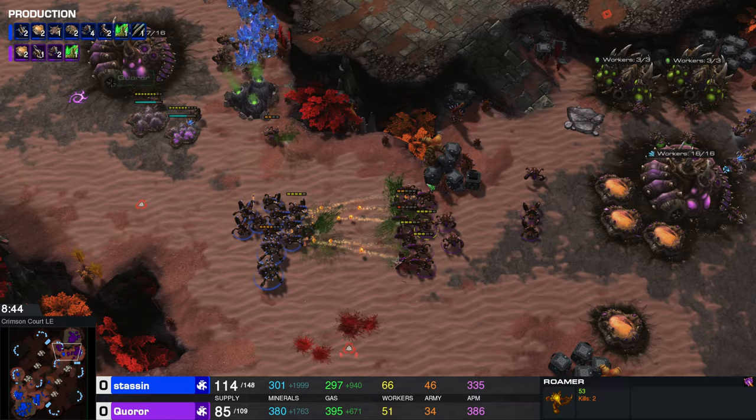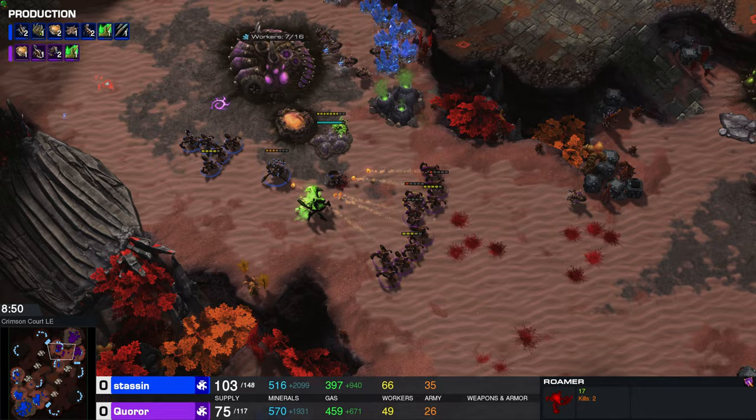Karor may be overextending himself right here, forced on the retreat. Taking a look at the units killed: 41 units killed to 27. Taking a look at the resources lost: 2,900 to 4,600 in favor of our blue Zayad player — I almost called him a Zerg player. This game has been non-stop for like nine minutes already; it feels like I've been casting for three minutes. This game has been going by so quick.